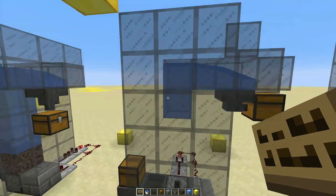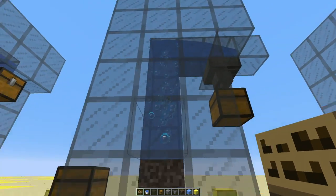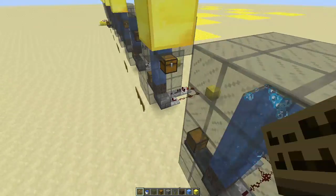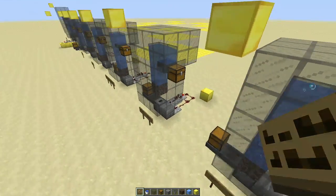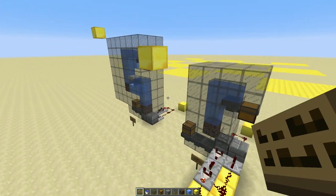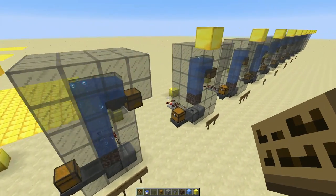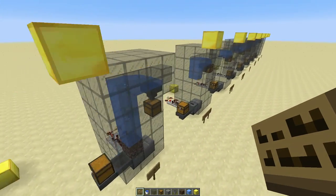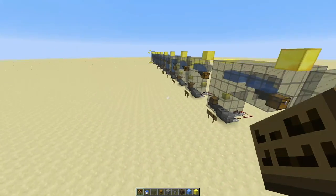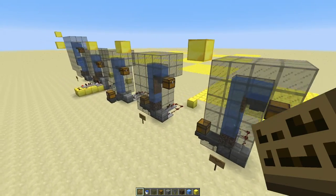I got some improvement by increasing the amount of water coming up. Then I decided to start playing around with the bubble columns. This has been maybe the best so far. I tried putting the bubble columns starting right up towards the top, but ran into some interesting problems there. You can't have the bubble column right at the top.